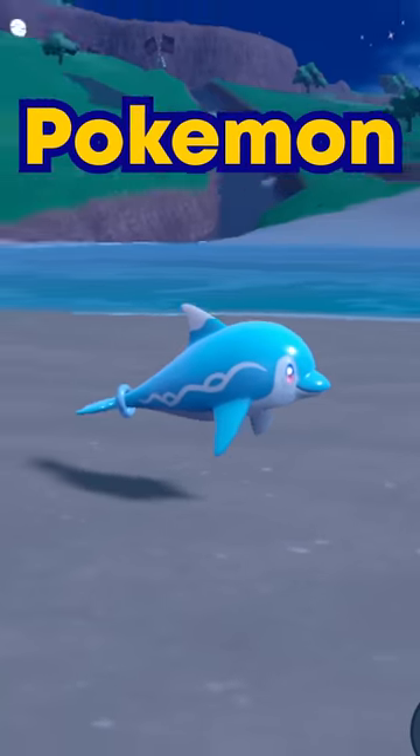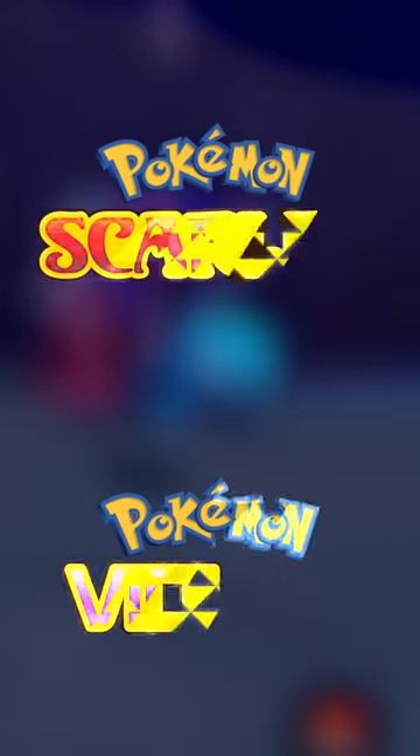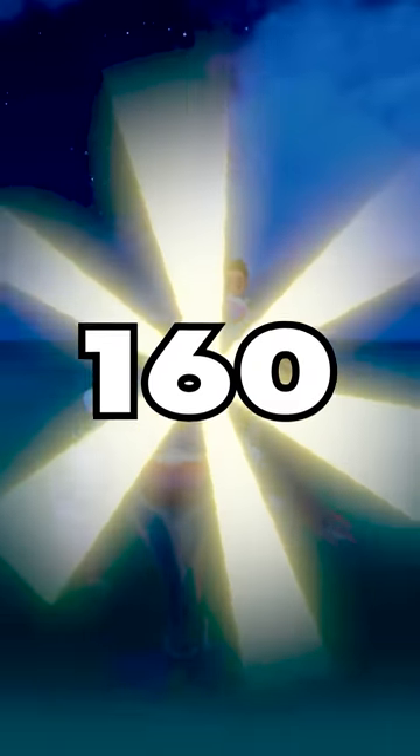This is Palafin, and it's one of the most unique Pokemon evolutions to get in Scarlet and Violet. It has a base attack in hero form of 160.